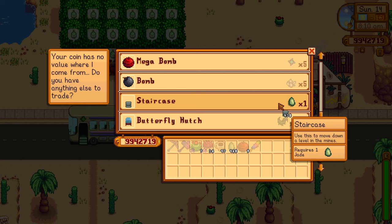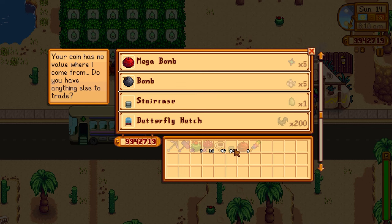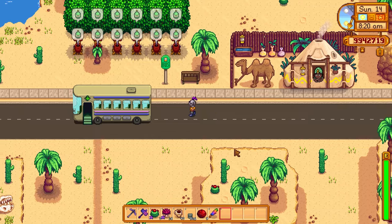The treasure rooms give loads of great stuff — not just auto petters. They also give auto grabbers, crystallariums, iridium sprinklers, iridium bars, prismatic shards, cowboy hats, turbans, bombs, life elixirs, cherry saplings, orange saplings — you can get loads of goodies out of the treasure chests in the Skull Cavern.